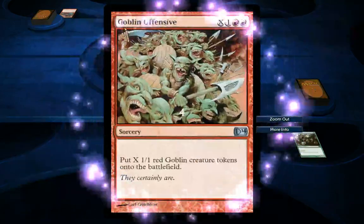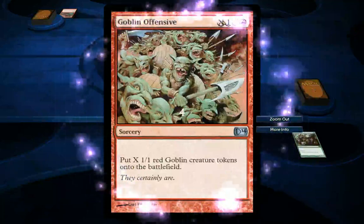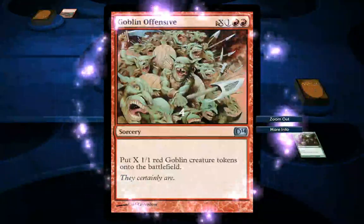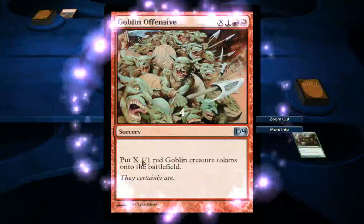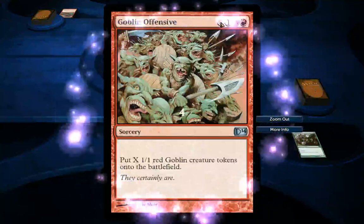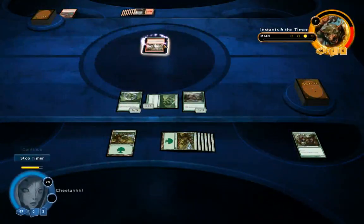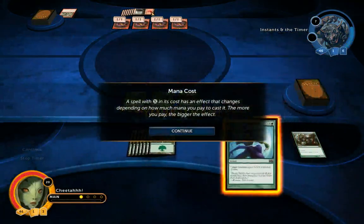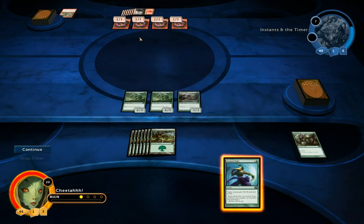He has a sorcery card called Goblin Offensive. This one is interesting because it has an X mana cost — it's got 2 Mountains you need, one mana of any type, and then X mana of any type. The effect is: put X 1/1 red Goblin creatures onto the battlefield. So whatever he chooses X to be when paying for the spell, that's how many creatures he'll get. He's chosen X as 4, using all his mana. A spell with X in its cost has an effect that changes depending on how much mana you pay to cast it — the more you pay, the bigger the effect. So he's got 4 goblins in one turn with that sorcery.